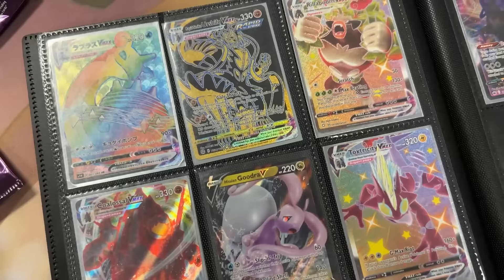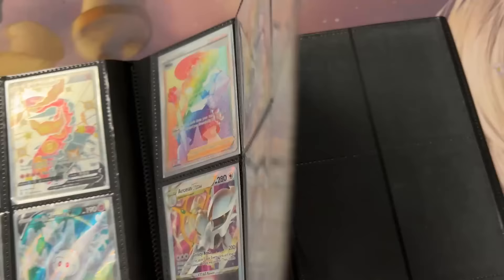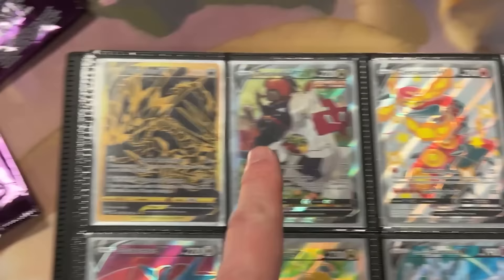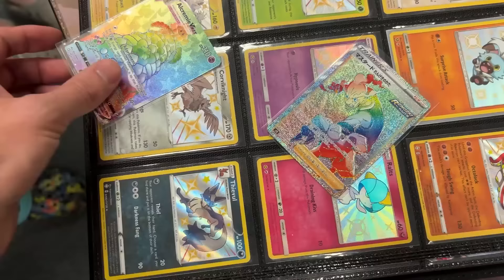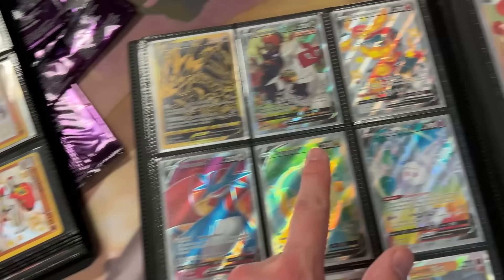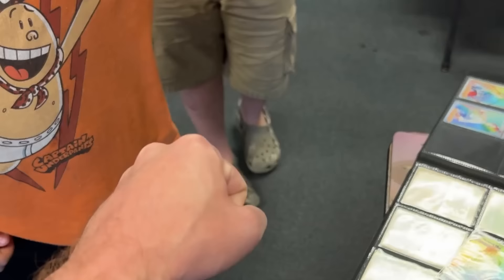We're looking at a binder right here and I think we have a potential trade. I need this Misfortune Sisters right here from Lost Origin — rainbow rare Pokémon card. And these two right here are what you need: the Alcremie V-MAX rainbow and some rainbow Mustard right there. Those two rainbows for that one rainbow — is that a trade? Yes! Boom, it's a trade!